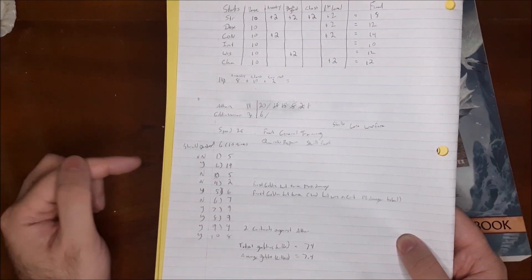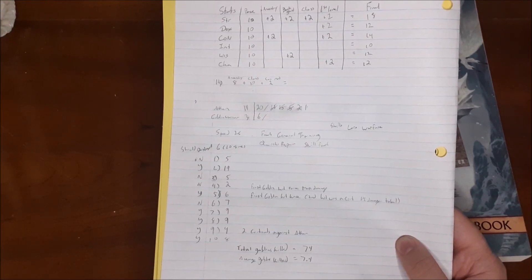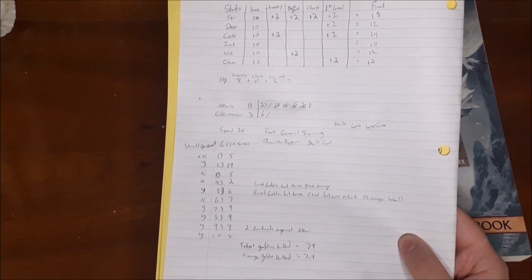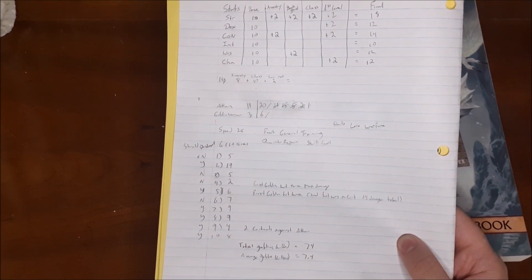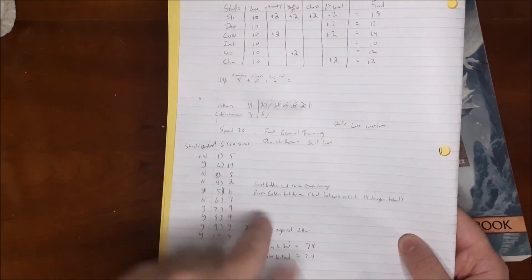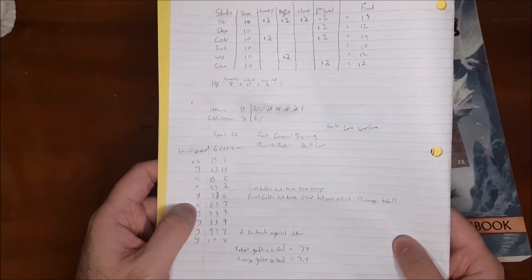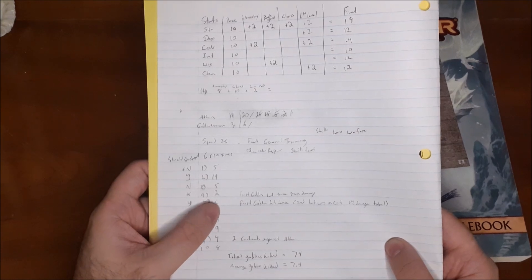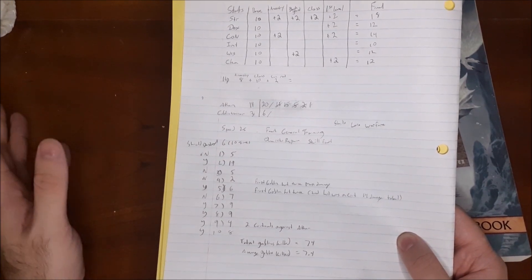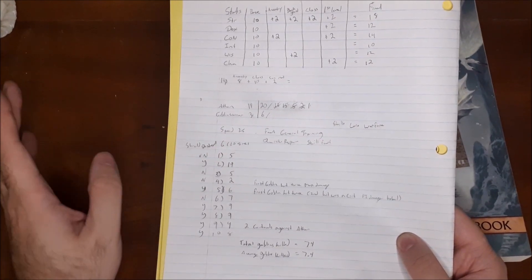Round 6: 7 goblins killed, shield not destroyed — the last round the shield wasn't destroyed. Rounds 7, 8, 9, and 10: shields were destroyed every single time. Round 7: 9 goblins killed. Round 8: 9 goblins killed — nothing especially noteworthy in those two. Round 9: only 4 goblins killed because two separate goblins landed critical hits against Ethan. Round 10: 8 goblins killed before the shield was destroyed and Ethan was eventually killed. The shield ended up broken on 6 out of 10 tests.